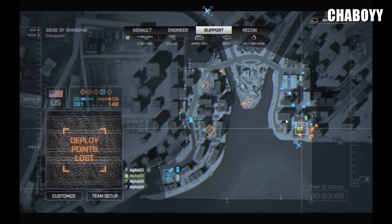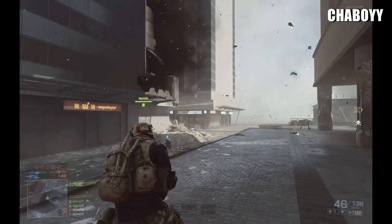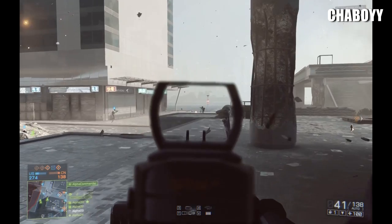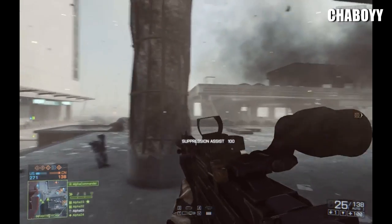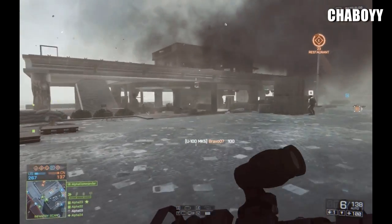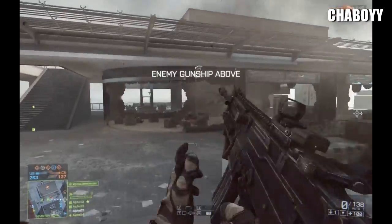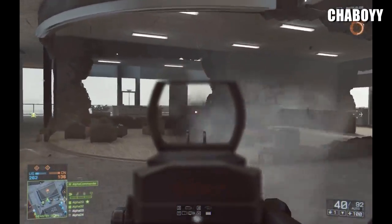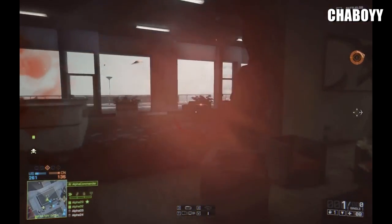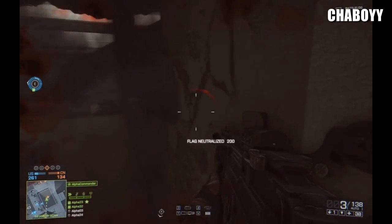Having flown the attack helicopter through this map quite a bit, and the transport helicopter through the same map quite a bit, the amount of destruction available just really enhances the helicopter experience. Flying between big skyscrapers, flying down at street level — not only does it look amazing, it's so much fun to try out. It's like think about Sienne Crossing in Battlefield 3, that level of destruction, and then taking an attack helicopter into that map. You can just tear apart buildings and it looks awesome.